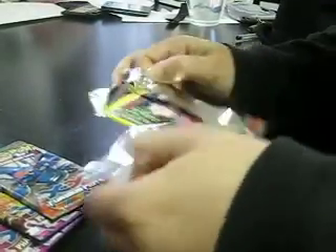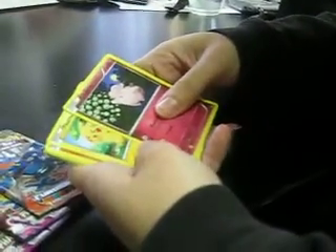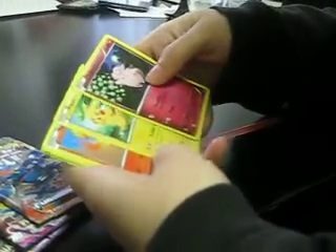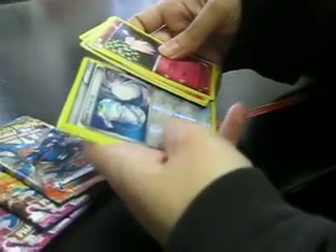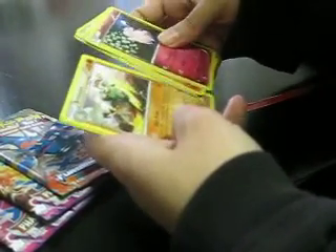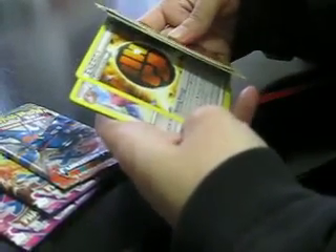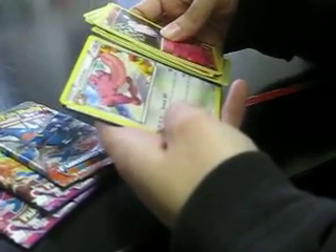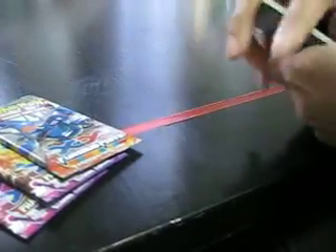We have Clefairy — it's one of my favorites. Let me know if you can see that. Pikachu. Magmar. Super Scoop Up. Looks like a Reverse Hollow. Breloom for our rare. Special Energy. Lickilicky. Can't have my code, guys. Sorry.